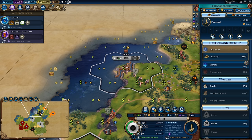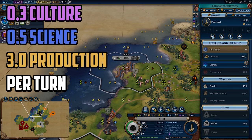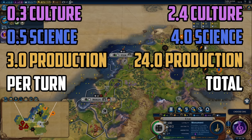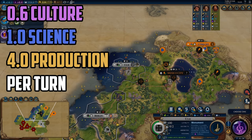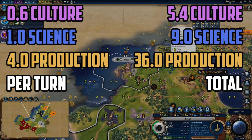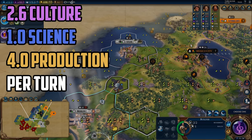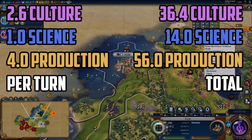Let's break down the city's output based on whenever the city's yields changed — whether it being a population growing or a building completing. For the first eight turns the city was producing 0.3 culture per turn, 0.5 science per turn and 3 production per turn — a total of 2.4 culture, 4 science and 24 production. The city grew a population after that and for the next nine turns produced 0.6 culture per turn, 1 science per turn and 4 production per turn, for a total of 5.4 culture, 9 science and 36 production. Once the monument was finished the city was producing 2.6 culture per turn, 1 science per turn and 4 production per turn, for a total of 36.4 culture, 14 science and 56 production.